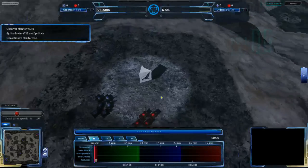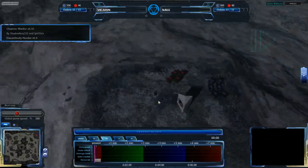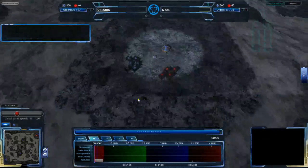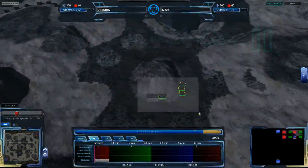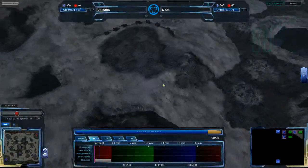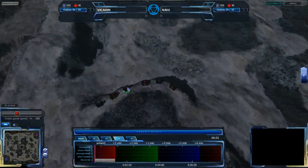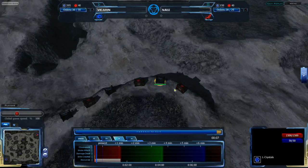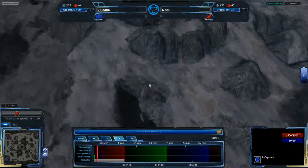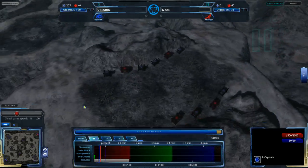The map is set up with Vikaran in the southwest position and Nail in the northeast position. Each base has six LC and four QP crates set up in small little boxes. There are small expansions in the center which have three LC and three QP each. The natural expansion is set up more like Meryl or Injun's maps, where LC and QP crates are right next to each other so you can put RPs next to each crate, allowing you to quickly swap between the two resources.